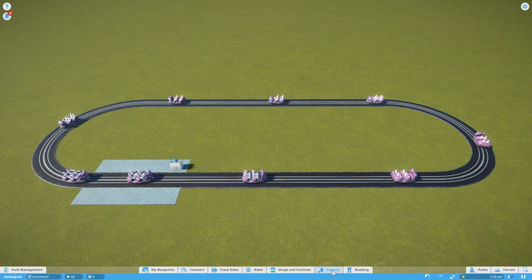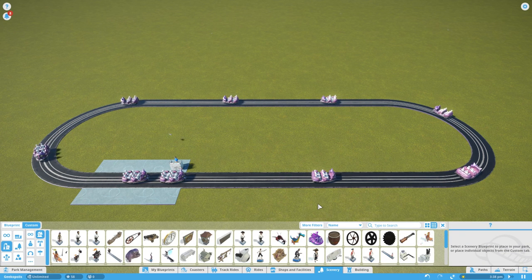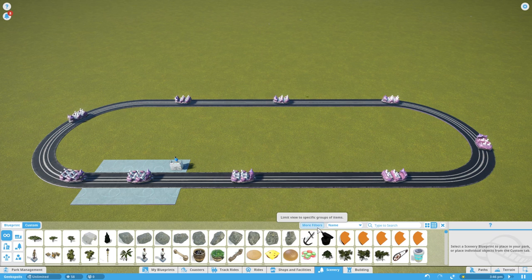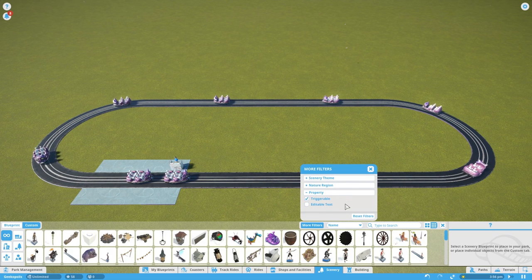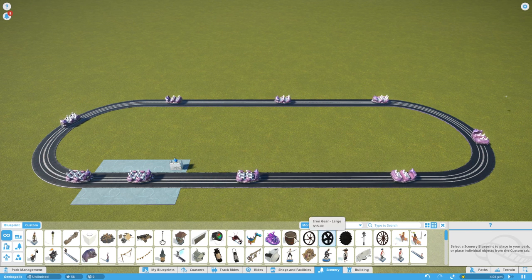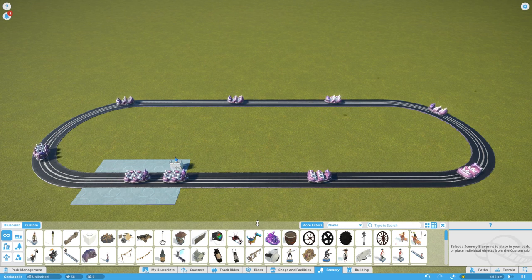First of all, I'm going to show you what can be triggered with the triggering system. Go to 'All', and the easiest way to do this is to go to Filters then Property. Under Property there is a 'Triggerable' option — it shows you all the different items that can be triggered. For the most part they're animatronics, speakers, and special effects.